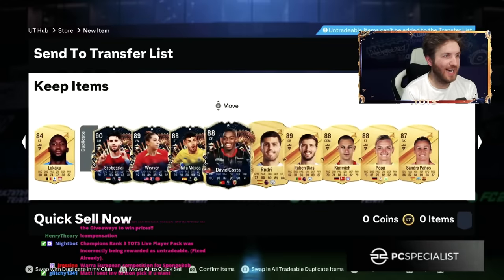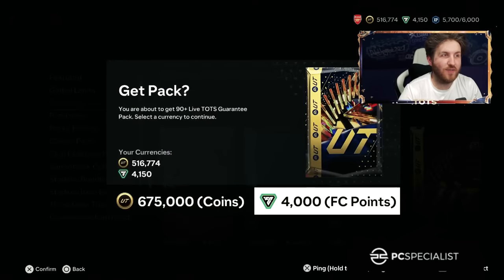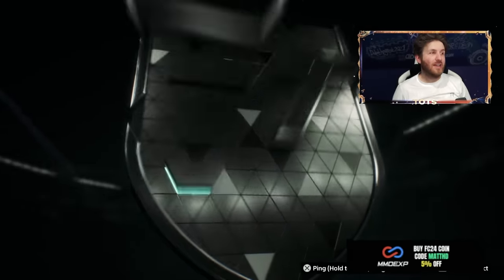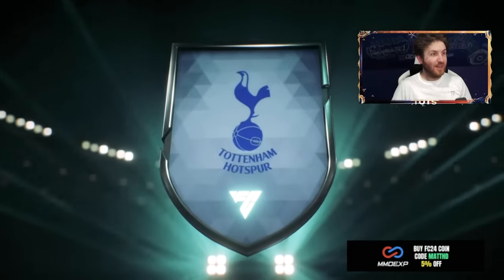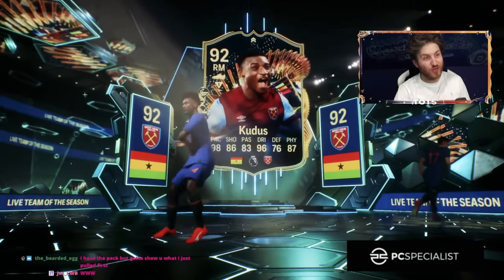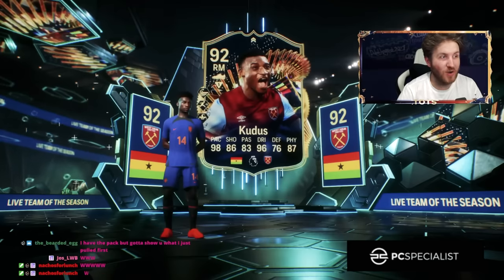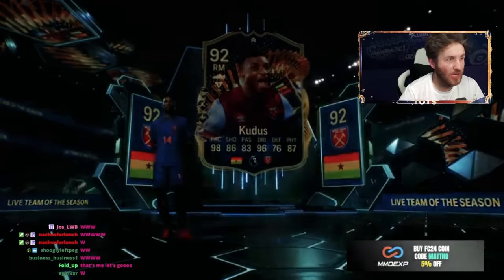Four blues. So four duplicates - I kind of thought we'd get someone like Loftus-Cheek there. Here we go again. He's gone for it - 4,000 points on this pack. That ought to be Romero. Wait - that IS Romero. It has to be. Bang - 92 Romero. Kudus and Romero in a new store pack, bro. That is stunning. That's really, really great. That's the best one so far by a long way.